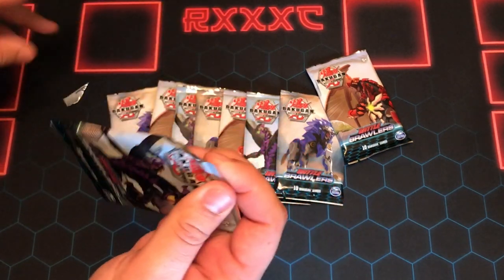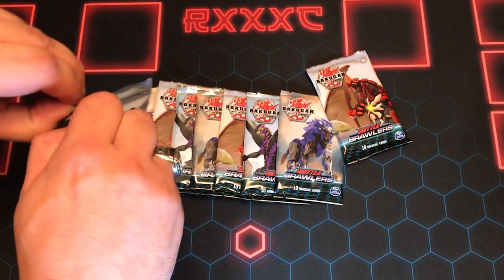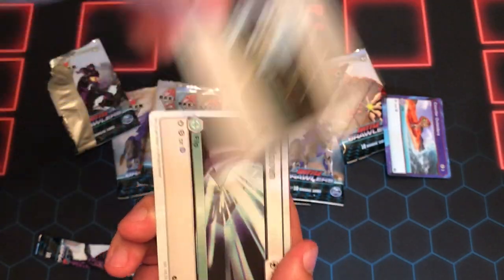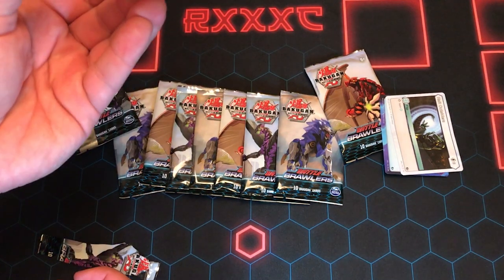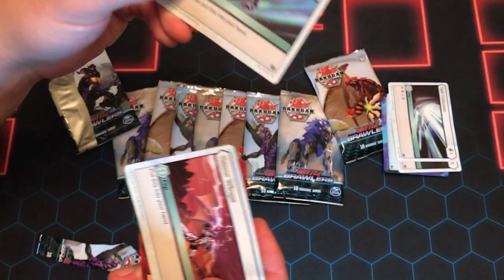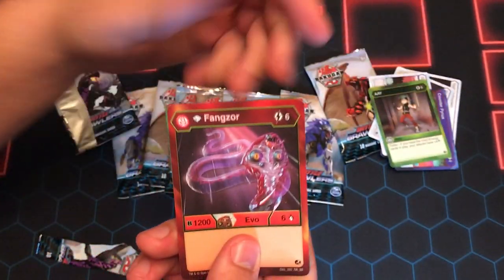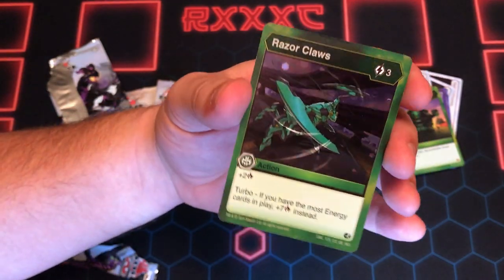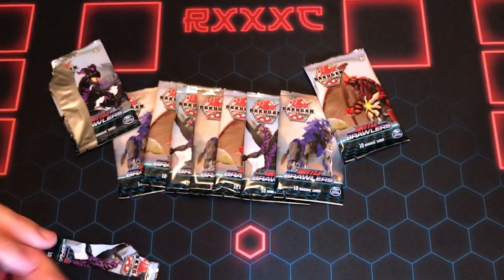We're going to start with an Ilius pack and see what we get. That was an awful tear there. I haven't opened packs in a while. Counter Outsiders, Halt Outsiders — these are bent. What the heck? I didn't do that. That's annoying. Halt Unknown, Hayas — I've never seen that card before — Razor Wings, Counter Pyrus. Getting into the rares now: Diamond Fangzor, One with Nature — pretty good — and a Hex Razor Claws. Decent. That bend is awful, that's rough. Hopefully it doesn't do that anymore. I don't think I did that.